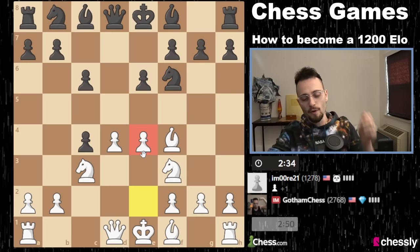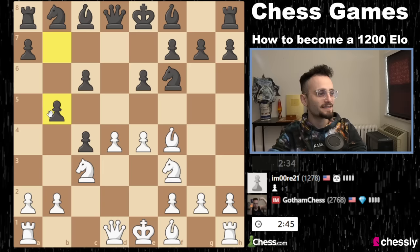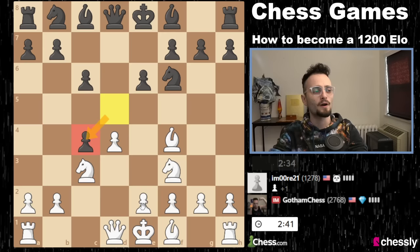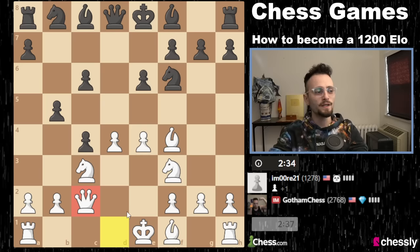I'm going to go e4. Anytime in the Queen's Gambit that your opponent plays pawn takes c4, your idea should be to go e4. This person is clearly well-prepared. Now Queen c2 — the idea of Queen c2 is to support your center. Again, we're supporting our pawns. We want to play Be2 and castle.